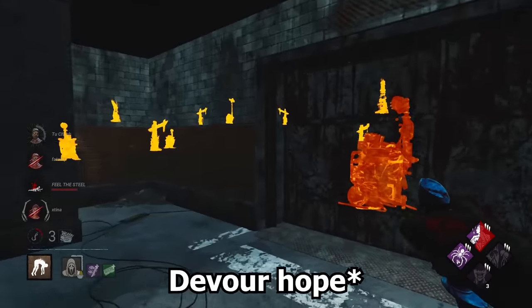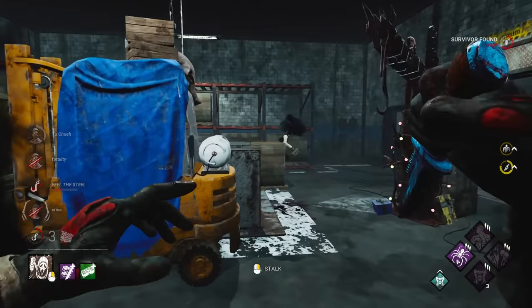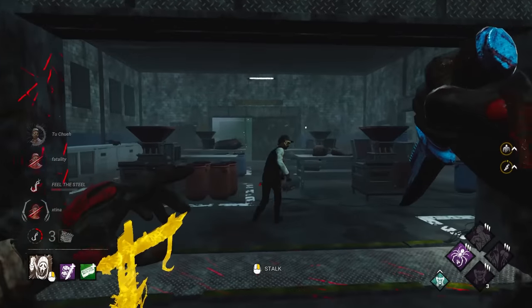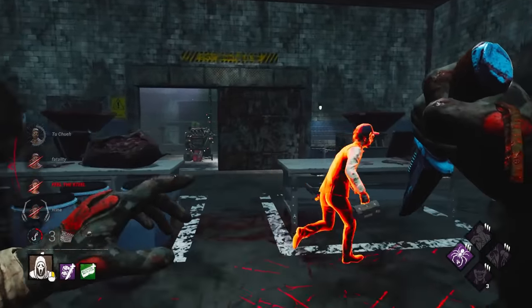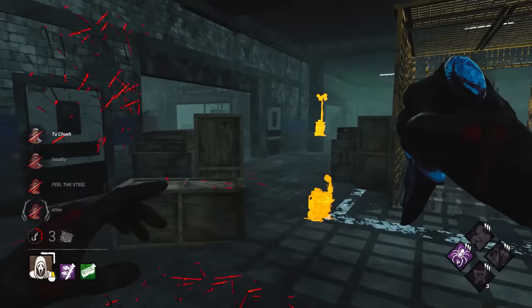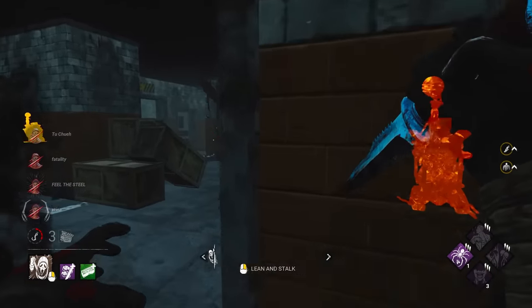I know someone knows where the totem is — that's the problem. Someone's going to just sprint for it immediately. He got it — what a madman. I think we just do the good old-fashioned stalk now then, or just take that hit. Everyone injured — no need to stalk. Back to stealth though, I can't waste too much time. That's what I'm looking for right there.